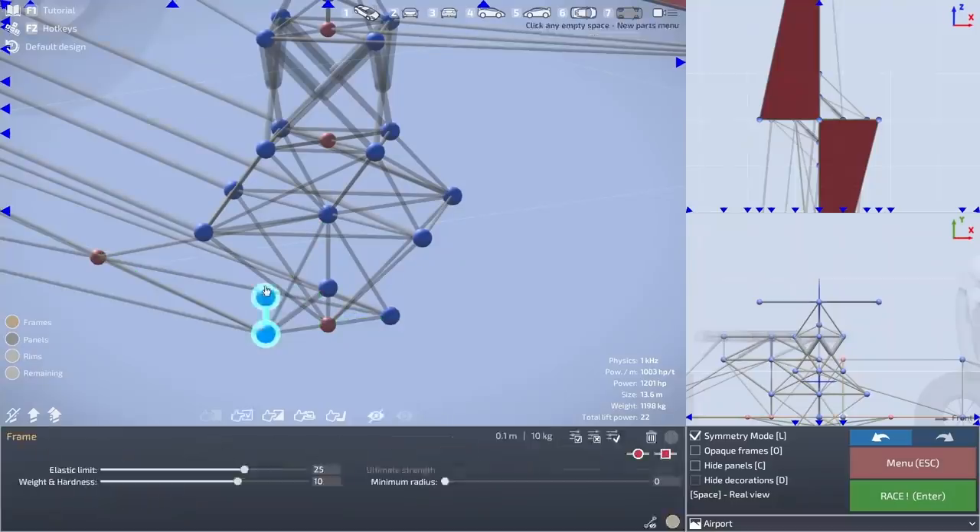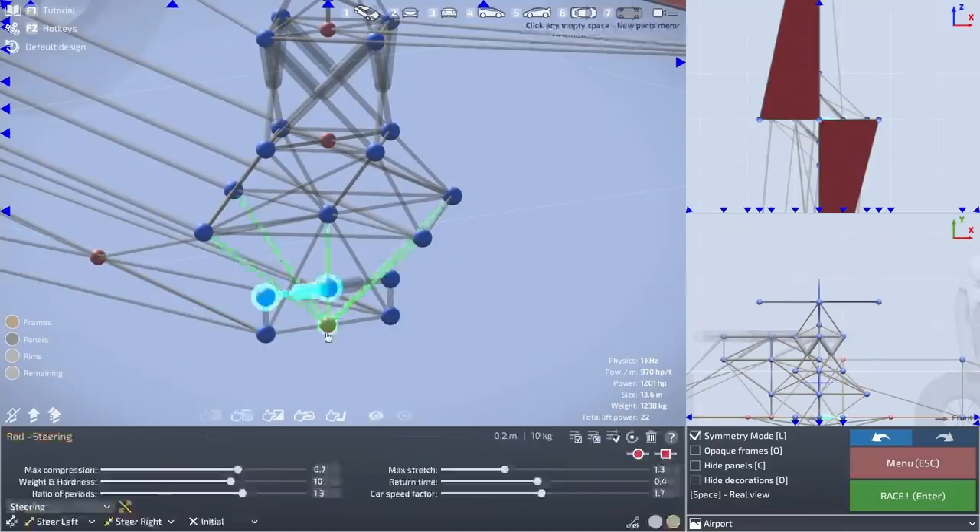With that out of the way, there are only two more controls to add in — the forwards and backwards and left and right controls.